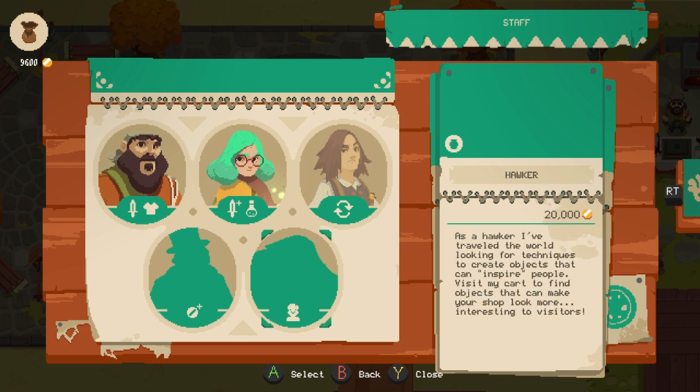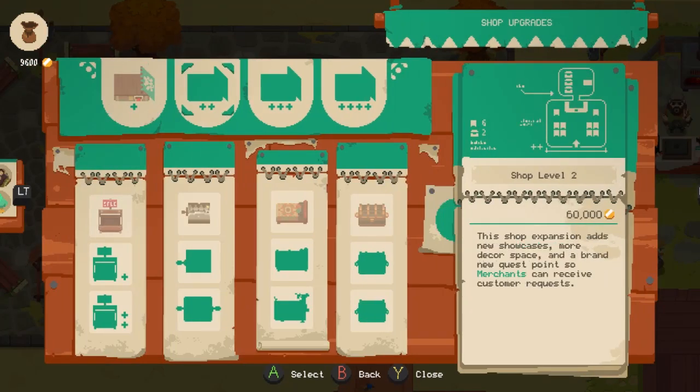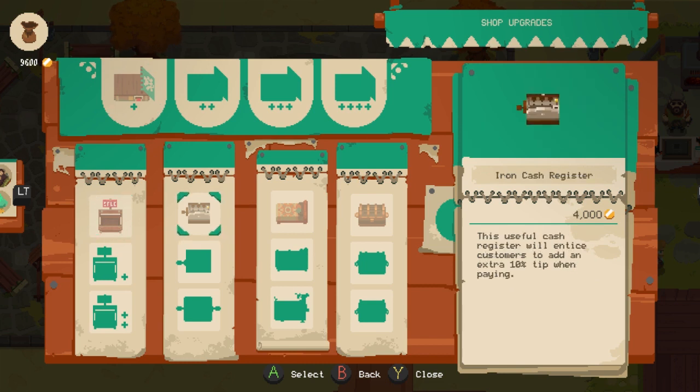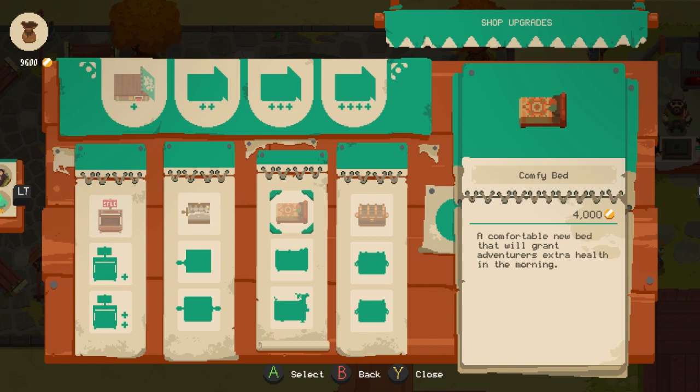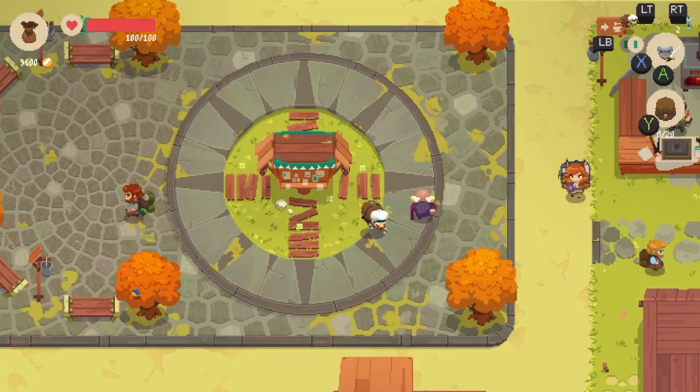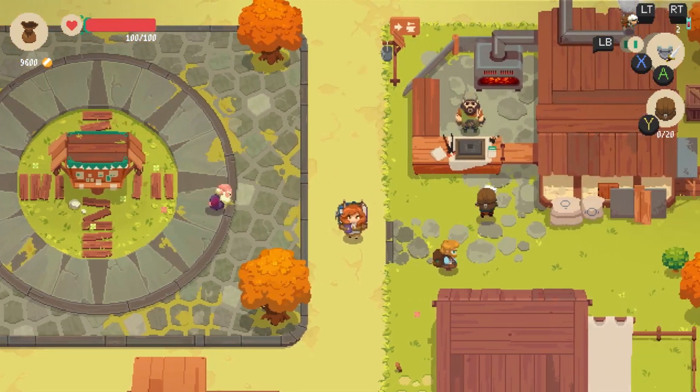I haven't unlocked them yet so I'm not 100% sure what they do. There's also shop upgrades where I can give myself more room to sell things, I can have sale boxes, a better cash register, a better bed, and a better chest. I actually think I need that better chest because I'm trying to save up more items than I have now.